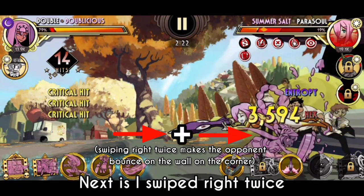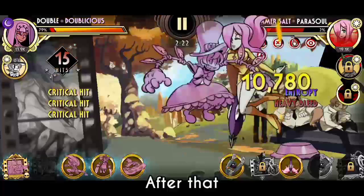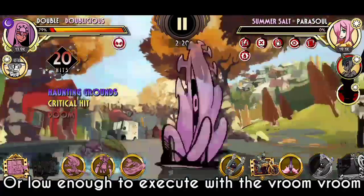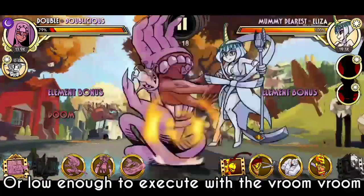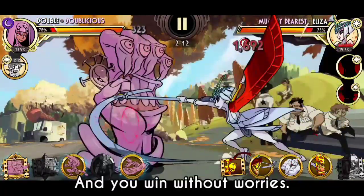Next, swipe right twice to do a double dash move to knock her back against the wall. After that, you can do the usual combo, or get her low enough to execute with the vroom vroom. After that, you can freely destroy the last opponent without worrying about the doom timer, and you win without worries.